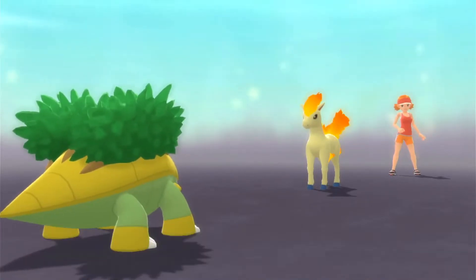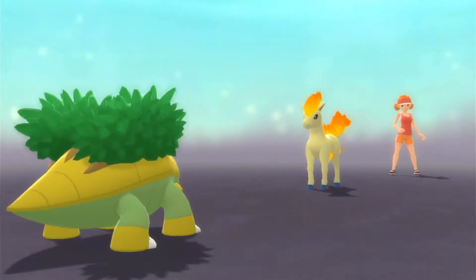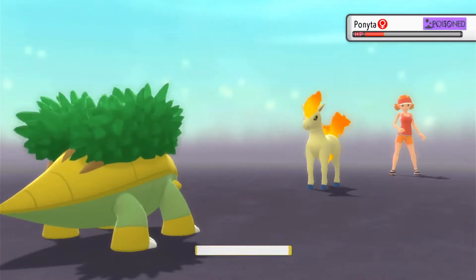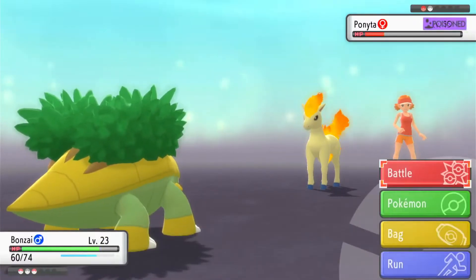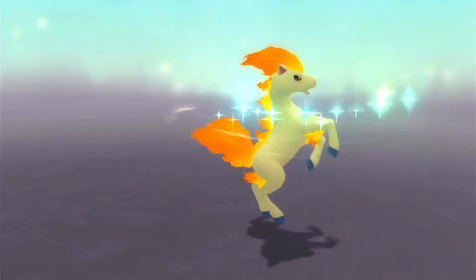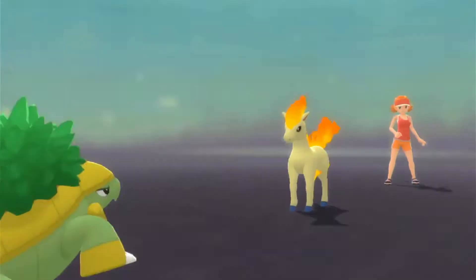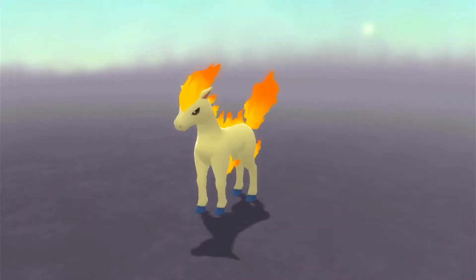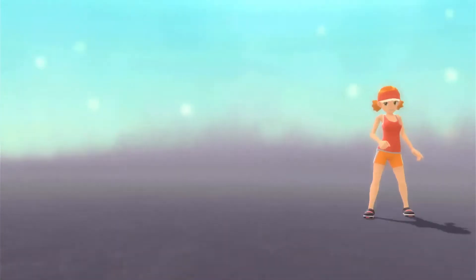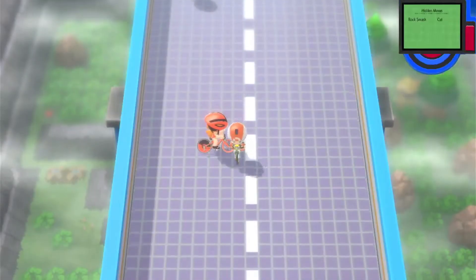The Quick Claw activated — it's faster than Ponyta. Flame Charge, okay. We're going to go back and heal after this battle. When I developed this team I looked at the Pokemon I wanted to use before I even knew if they were attainable. Some Pokemon only become available with the National Dex, which you need to beat the game to get. That makes no sense to me, but anyway — I'll be back when we're done healing.